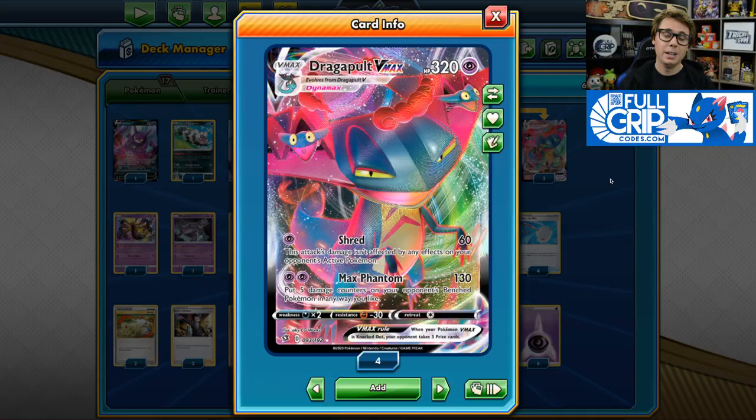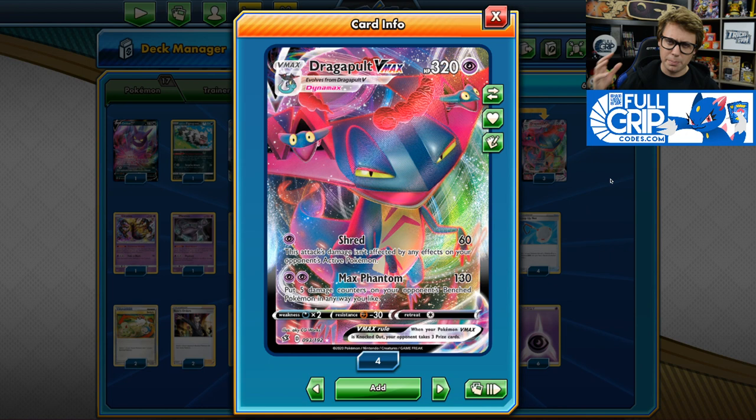What's up everybody, Andrew Mahone here with Tricky Jim at Full Grip Games. In today's video, we're going to be showing off a Dragapult VMAX deck that can remove all of your opponent's energy from play. Let's take a look at the list. This Dragapult VMAX deck is based off of a deck list from Alex Shemansky, so big shout out to Alex for creating a very busted deck that we have here.